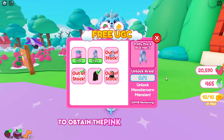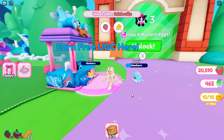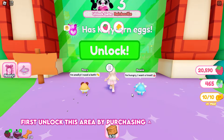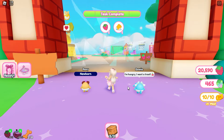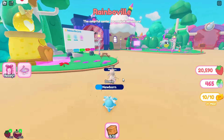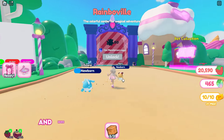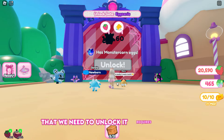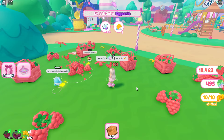To obtain the pink and blue hair, you must first unlock Monster Corn Mansion. First, unlock this area by purchasing a total of 3 pets. And here is the Monster Corn Mansion area that we need to unlock — it requires 60 pets.